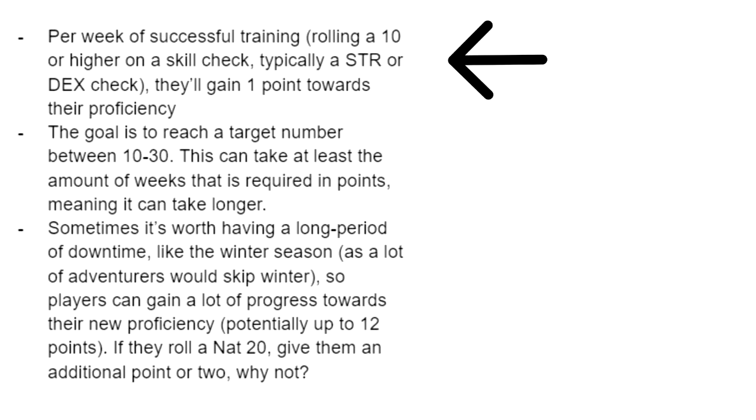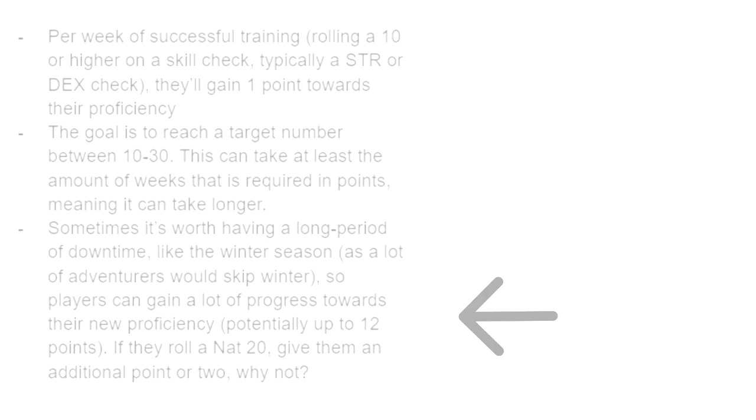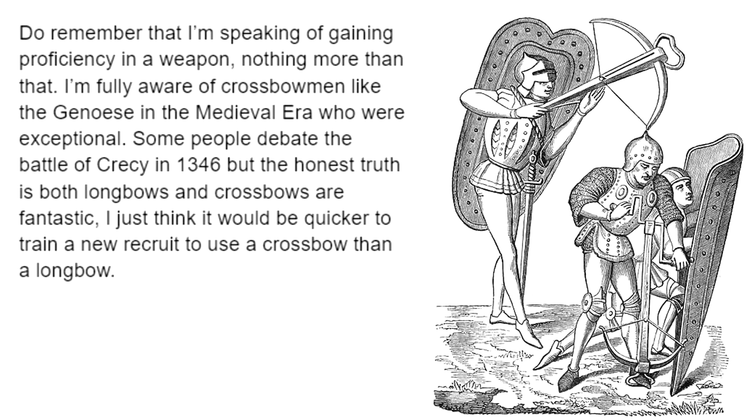Moving on to training skills — when players succeed at activities to train up a proficiency, I give them a point or two per week of successful training. Players are aiming to reach a target number between 10 and 30, depending on the difficulty of attaining that proficiency. For example, learning to use a crossbow is easier than a longbow — I'd say 12 points for a crossbow and 24 points for a longbow, so almost exactly double.